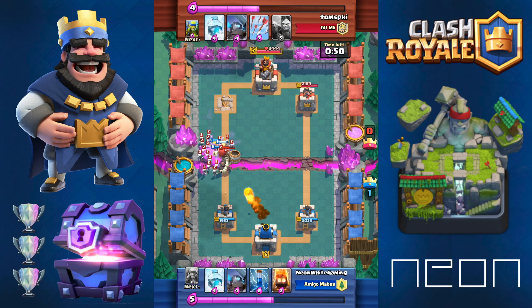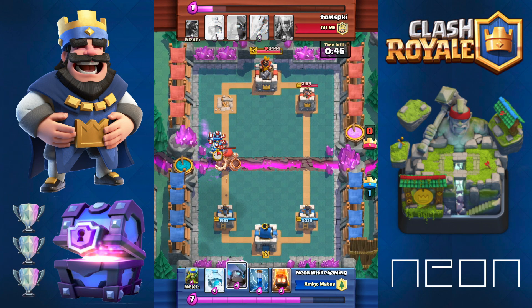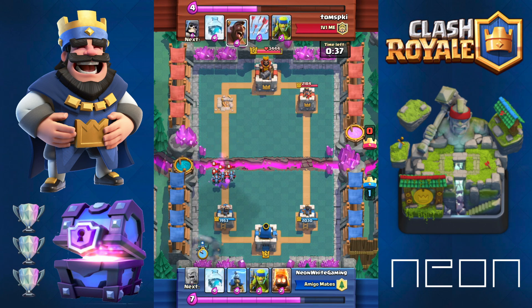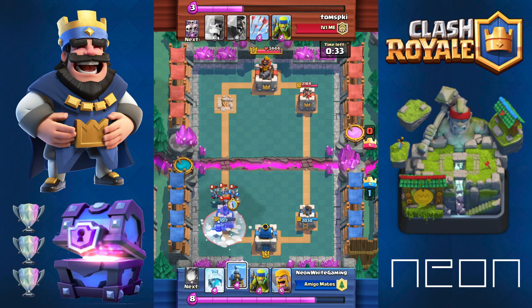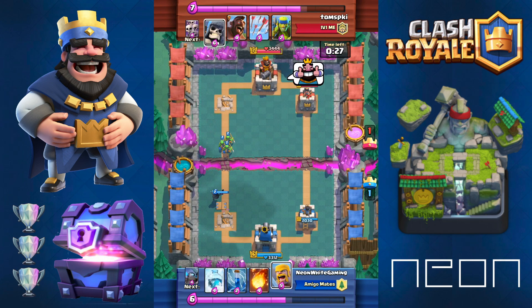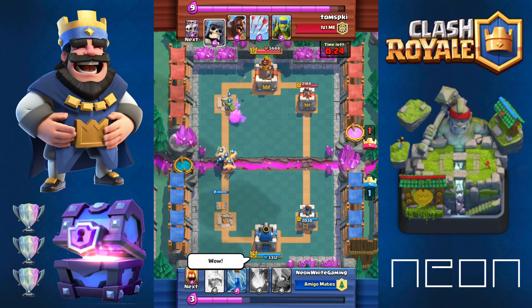He drops the minion horde, then I zap the minion horde - great. And then he drops the mini P.E.K.K.A under the minion horde. Look, you can't even see the mini P.E.K.K.A - you can't even see it, and now you can't, but it's too late. He freezes. I should have frozen. I panic and drop everything. You didn't see it because it was under the minion horde. What in the world?